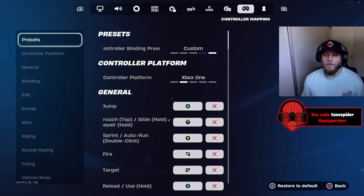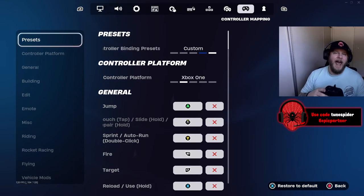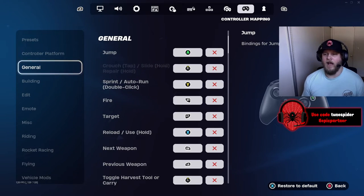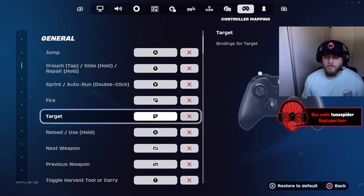Now let's talk about my binds. I use a Scuf Prestige controller with 4 paddles and I use all of them. For zero build, one paddle is for jumping and one is for sprinting. For jump I have A bound to a paddle, crouch is the right stick with hold for slide. My sprint and auto run is a paddle set to Y, and my left stick click is for pickaxe.